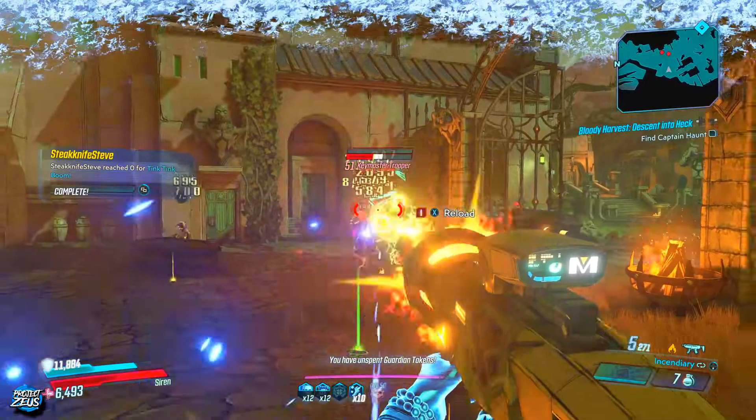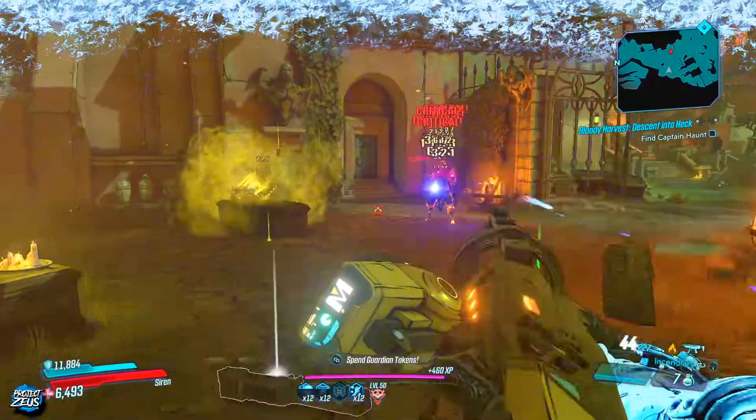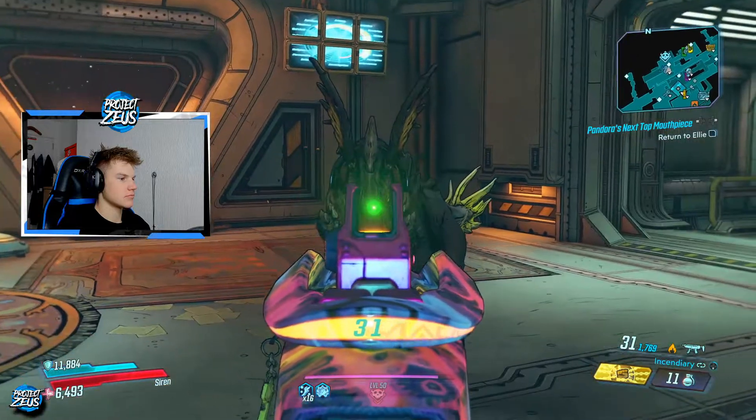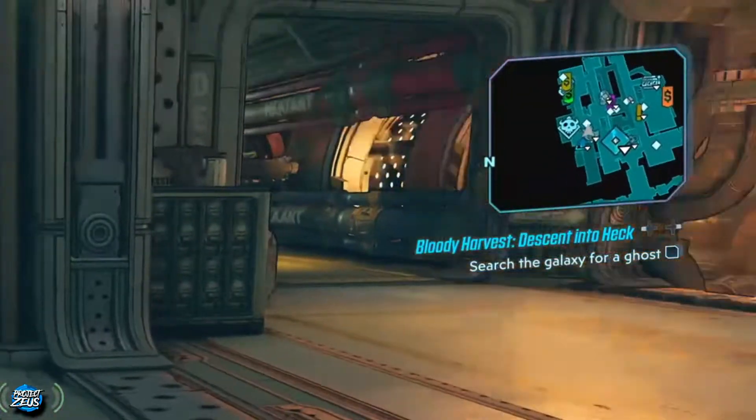This gun is part of the new Bloody Harvest loot pool. What you're going to want to do to get your hands on it is make your way to Sanctuary. There is going to be a new addition to the crew, an absolute lad, Paul Maurice. Go ahead and talk to him — if you haven't done it already, he's going to give you a mission.